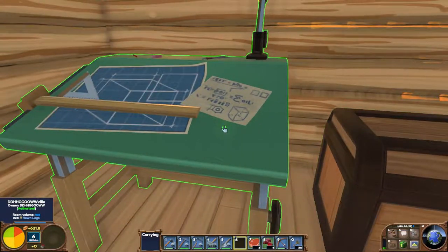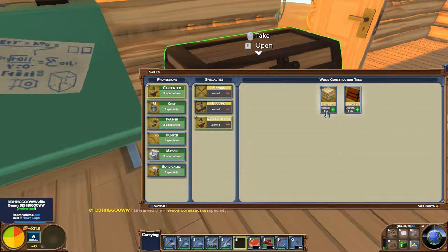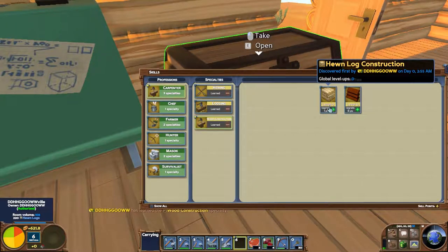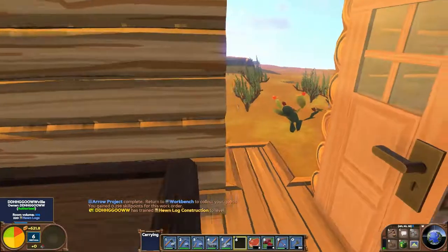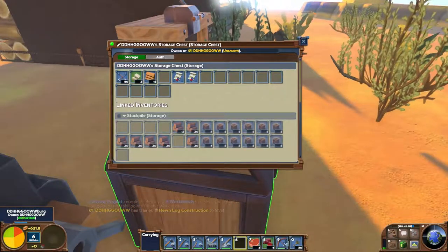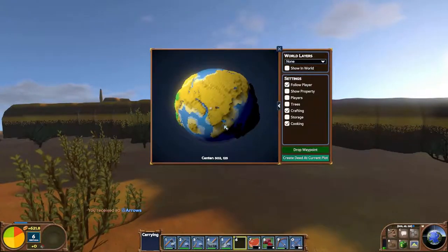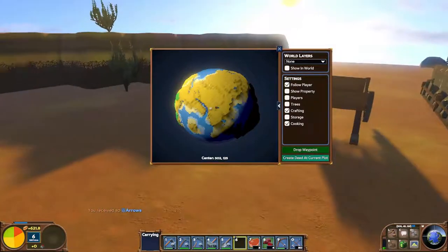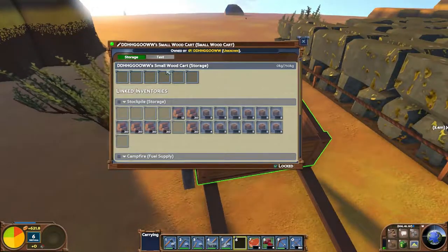Let's have a look at this - that's six points. Hewn log construction - let's put a point in it. It doesn't seem to actually tell me what this gives us, so I'll leave it for now and use skill points in something else. We've got 80 arrows. If we press M we can see where our base is - let's drop a waypoint. I built this little small wood cart as well.